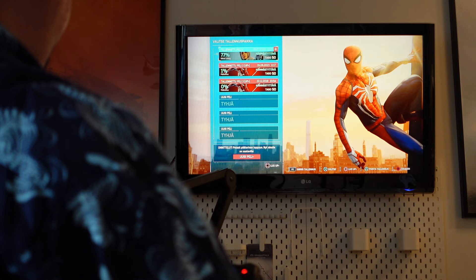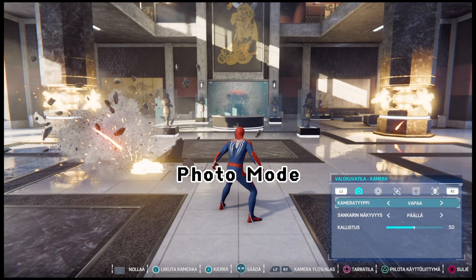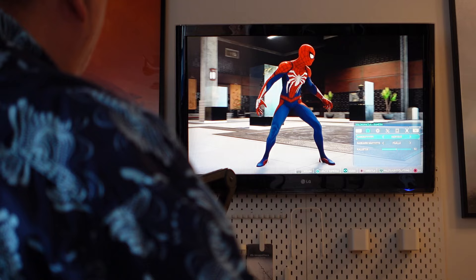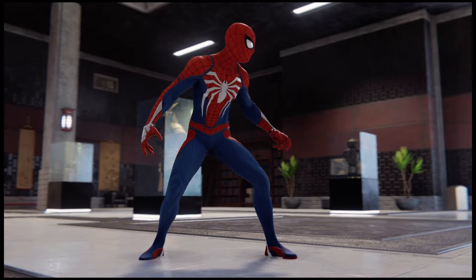In many current games, the developers have built a special photo mode into the game menu. For example, in the Spider-Man game you can stop playing and use the photo mode to capture the game moment. And this is exactly the method with which we are going to 3D scan the game character out of the game.